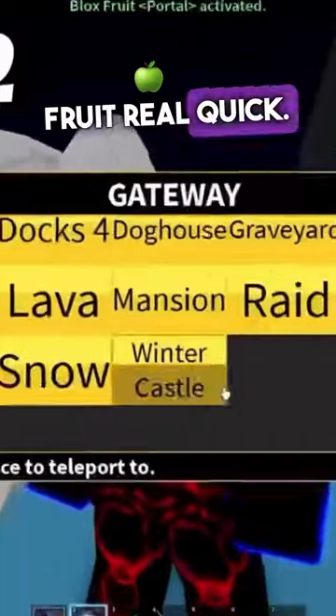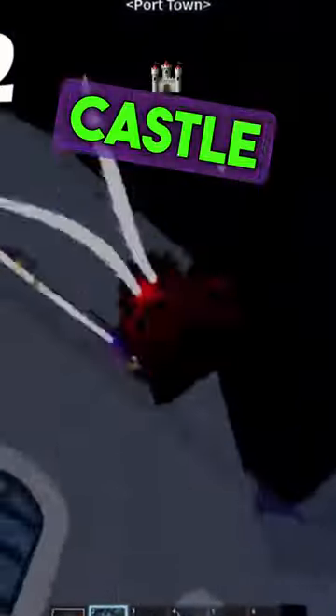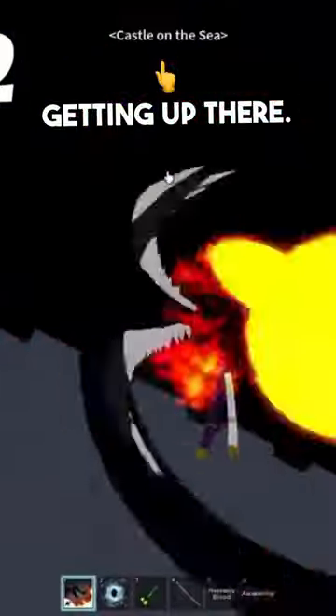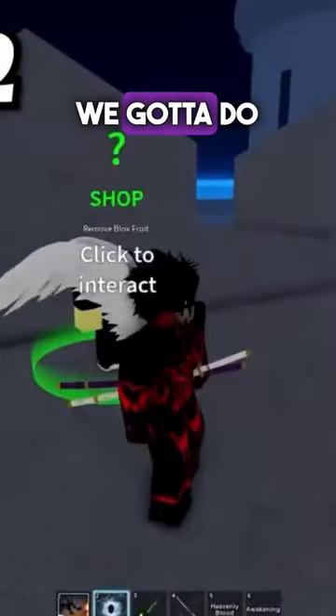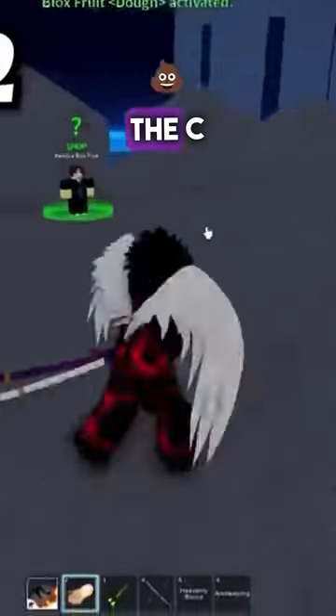All right, it's our time to try it. Let's get portal fruit real quick. We got to go to dock 3 and talk to this captain right here. You got to go to sea castle all the way up here — we're speedrunning getting up there. 300k subscribers, subscribe right now! Basically all we gotta do is equip doe fruit and use the sea ability.